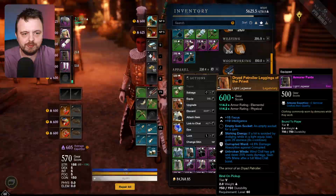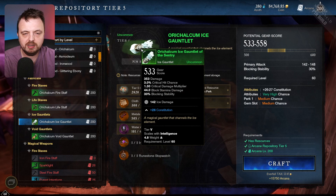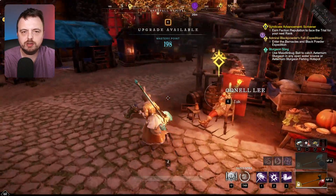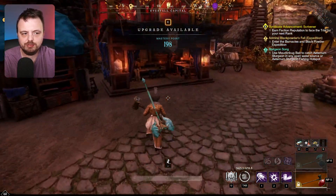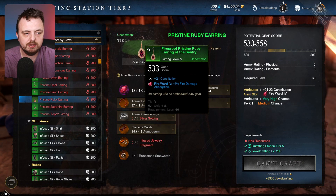At the arcana station it also works, but only with weapons it seems — and again it gives constitution. There's nothing at cooking, which makes sense, and you can't use it there. But you can use it with jewelry as well, which also gives constitution. So that's really it: the Runestone Stopwatch makes it easier to get a legendary when crafting, improving your odds by about 50% — from one-in-six to one-in-three. You also lock in constitution, similar to a timeless shard, and you still get to pick one perk.